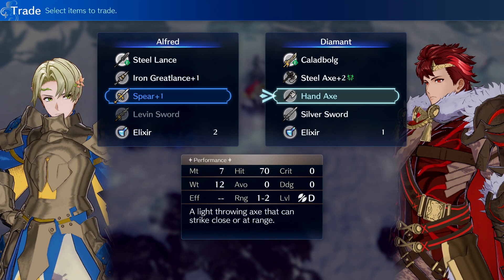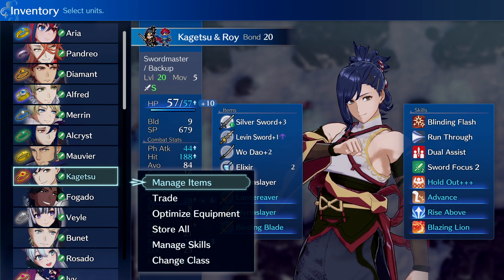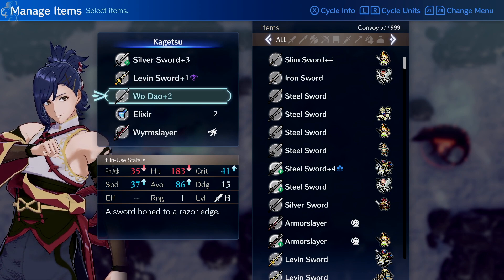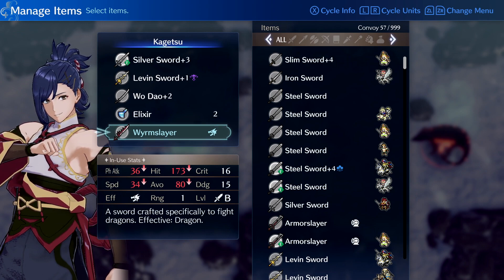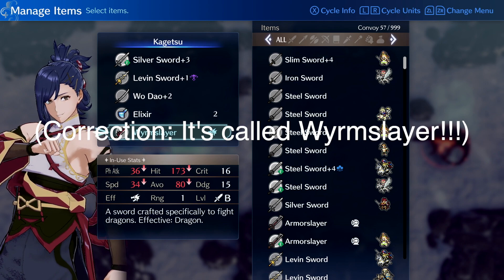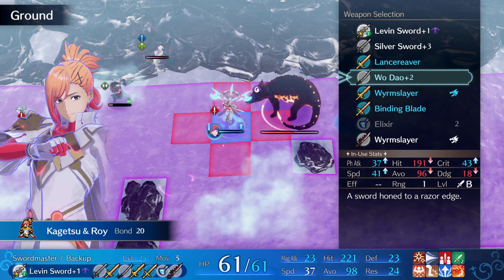Throwing weapons can help chip away at an enemy's health while keeping them at bay. And if you have a unit that specializes in one type of weapon category, like a swordmaster, it might be a good idea to equip that unit with a variety of the same weapon, as different types of the same weapon can do extra damage to very specific and dangerous foes. For example, a Worven Sword is effective against dragons, so if you see a dragon on the battlefield, be sure to have a Worven Sword handy.